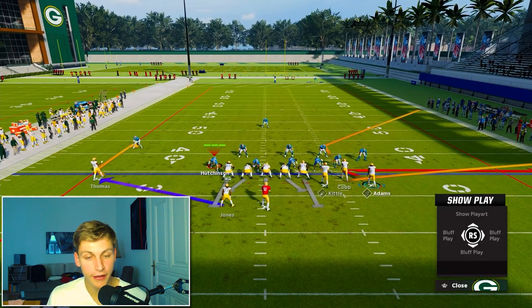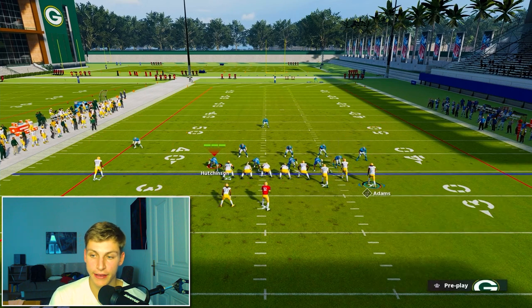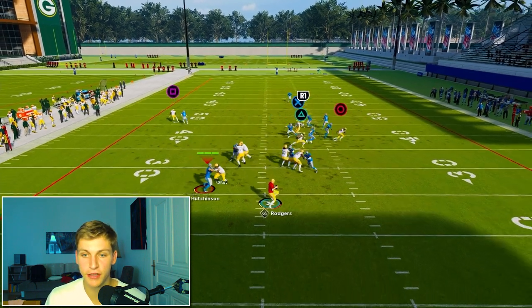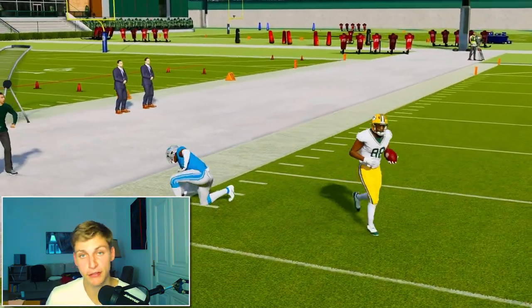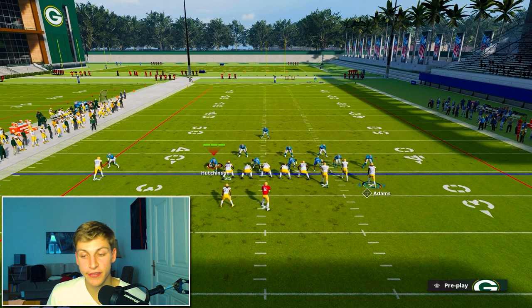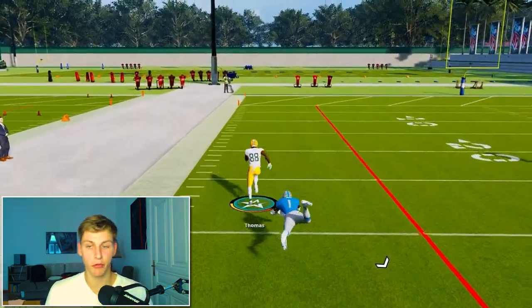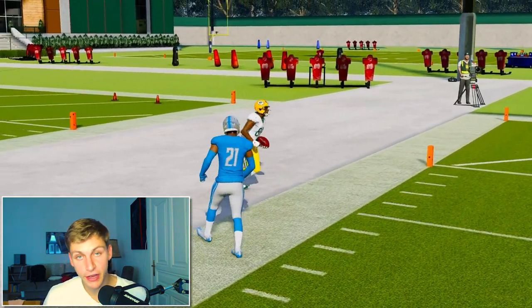Here's a route combo I recommend: put Adams on his zig, put Thomas backside on the corner, Kittle on a slant, and Aaron Jones on an in route. Snap the ball — you see the corner route is going to be open. Left-sided C routes are better than right-sided C routes, by the way. Zig beats man coverage. Slant beats man coverage. Running back beats man coverage. This C route does an amazing job against man — this is the setup I recommend you run out of C spot.